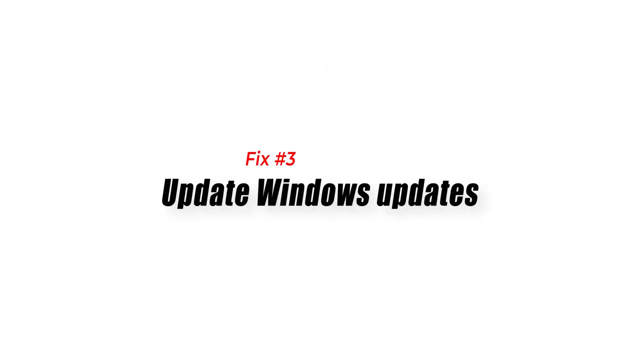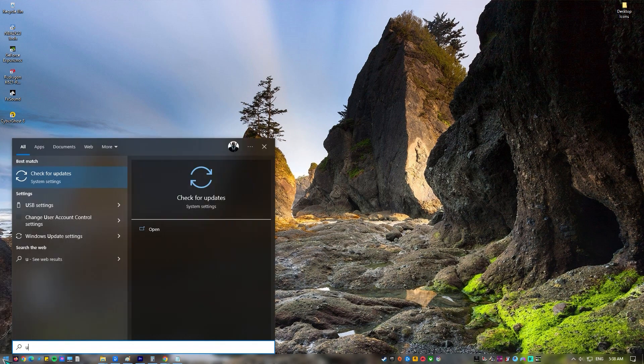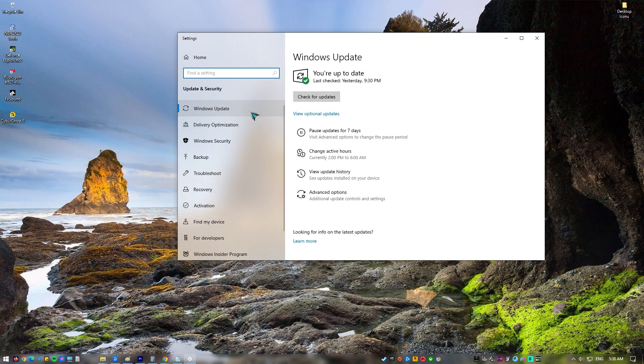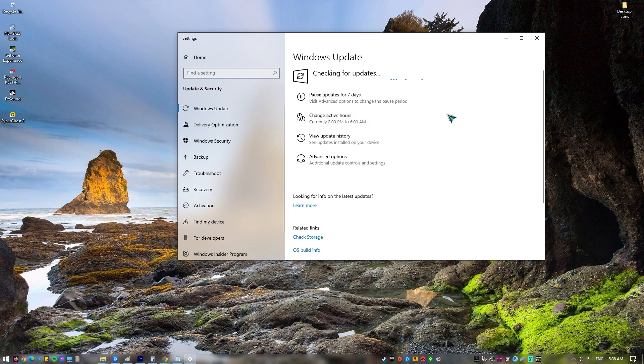Fix number three: update Windows. You want to make sure that your Windows PC is running the latest updates. Keeping Windows up to date is essential for preventing issues when playing. The DirectX encountered an unrecoverable error may show up if the DirectX version is outdated or corrupted, or requires an update. If you haven't updated Windows yet and there are game updates waiting for your computer, you will almost certainly run into this issue.